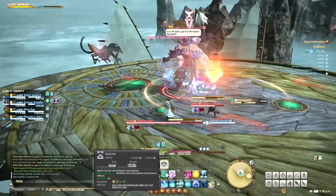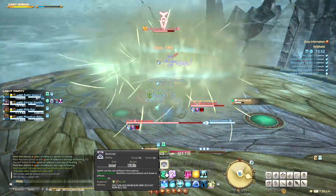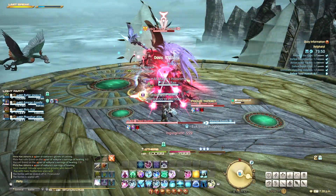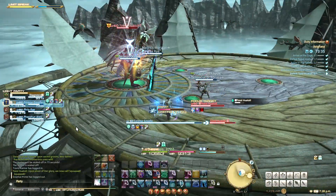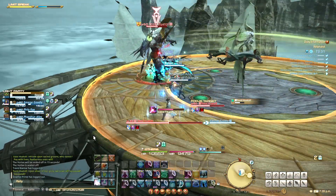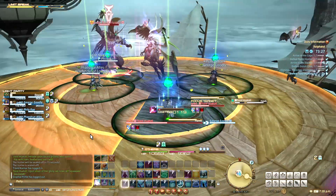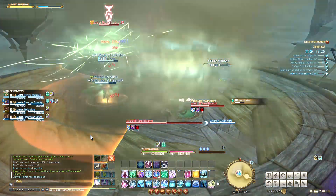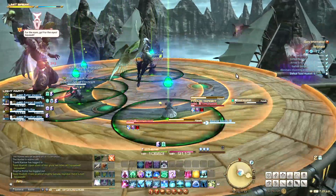In one case, every player will be marked with a green circle and will need to spread apart to avoid overlapping damage. The second case is the opposite — one player will be marked with a stack marker and all players need to stack to share the damage. His big cast is Summon Garuda, in which he will summon Garuda who will spawn some very large AoE markers. This will happen simultaneously with other mechanics such as Hawk, so things will get a bit hectic. One of Garuda's patterns is a donut plus a cone, and the other pattern is a donut plus a center circle.